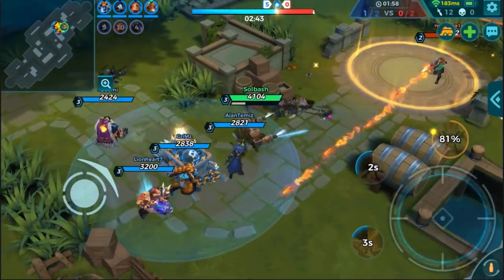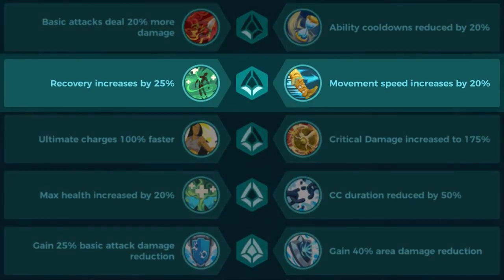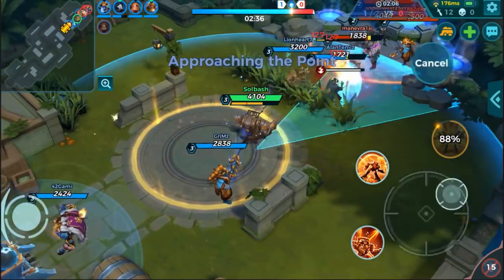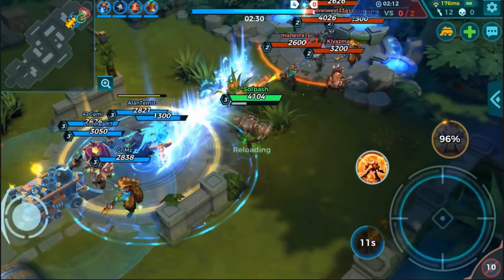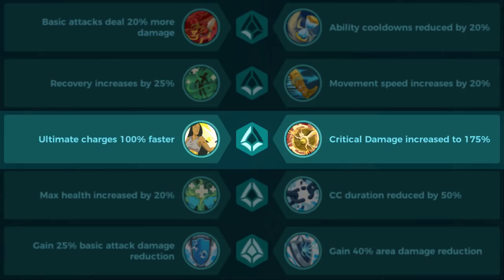For the second augment, you have recovery increased by 25% or movement speed increased by 20%. Obviously, if you don't have a healer you might want the recovery, but most of the time you're probably going to go with the 20% movement speed increase. That's a pretty simple choice.